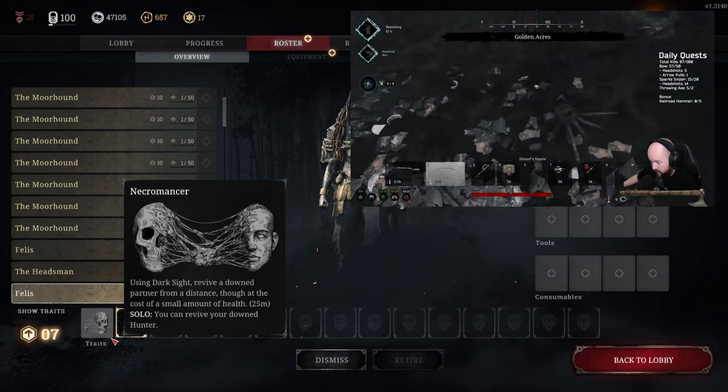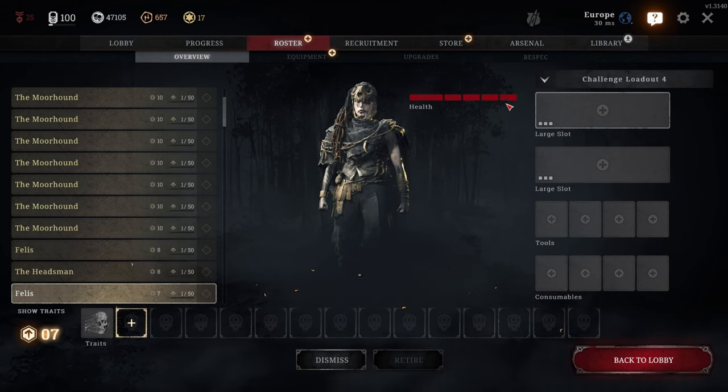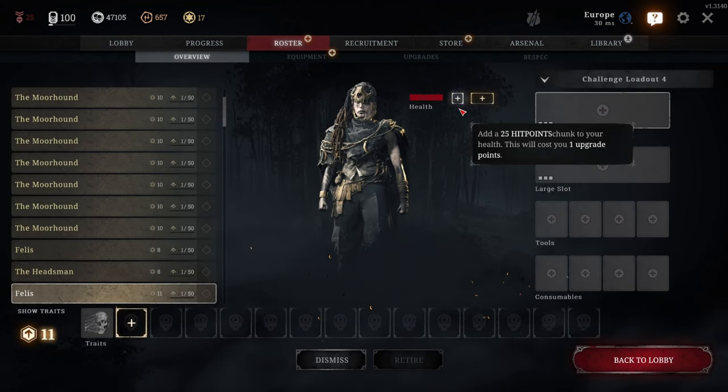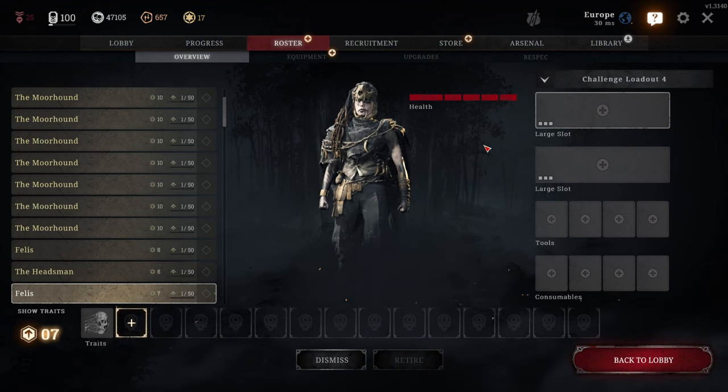Every self-revive with the Necromancer trait burns a health bar, which means you can revive more times with small health bars as opposed to large ones. I therefore recommend respeccing into small health bars only, which can be done from the menus as seen on screen. Keep in mind that every death following a self-revive counts as a normal death and will negatively impact your MMR. It is recommended to limit the amount of self-revives if you are trying to maintain your rank.